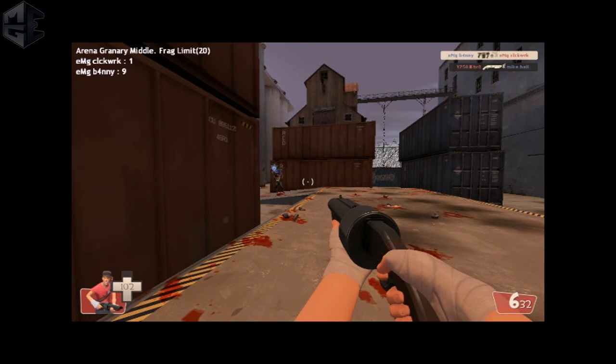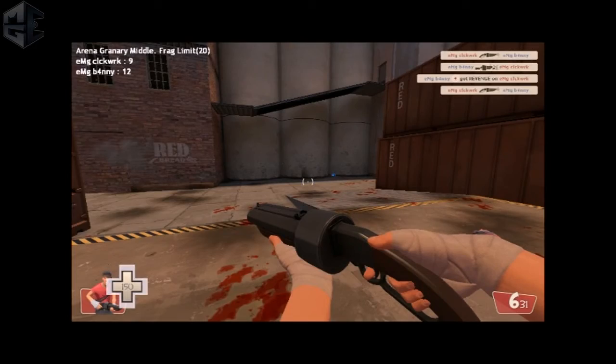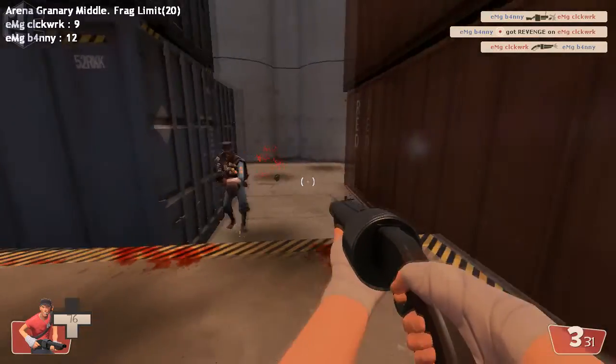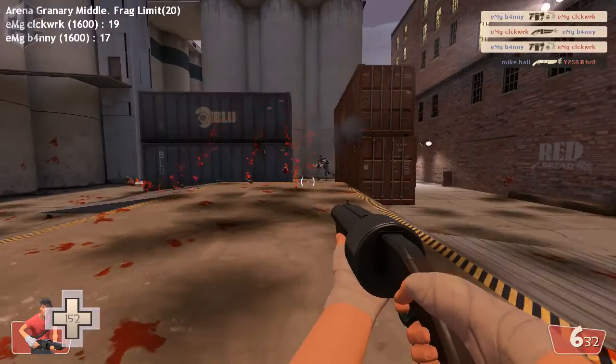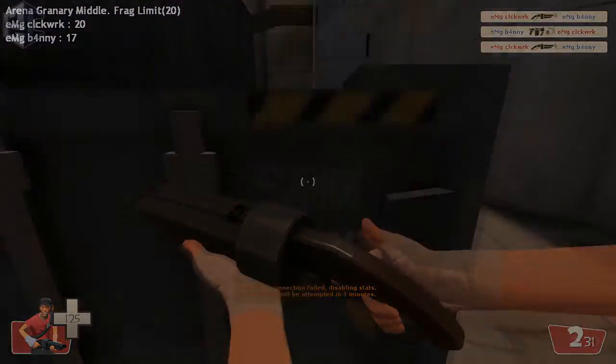In my example, I'm playing Banny in MGE on Granary Middle. I have to get close — if I stay far, I get hit by pipes. Demo resume: Banny's trying to hit me with a pipe, and I'm slowly moving in close while hitting him with pretty meaty shots from far away. I spot Banny again, get close, pepper him and kill him. The next example shows baiting his stickies: I see Banny shooting stickies, I dodge them, get in close, then start double jumping so he can't hit me — and I land a bunch of good shots and finish him.